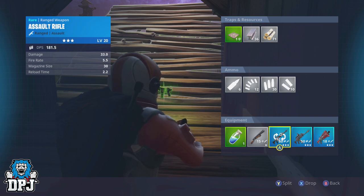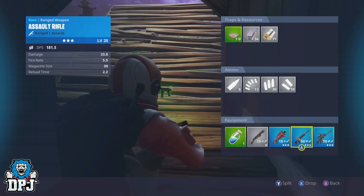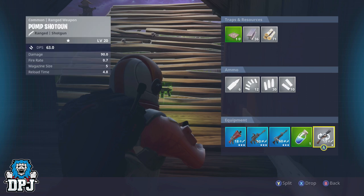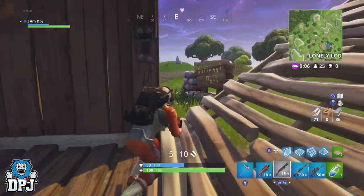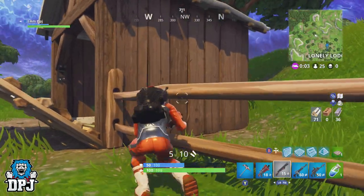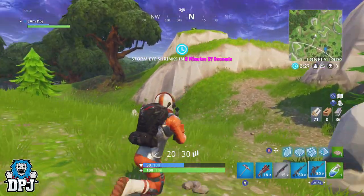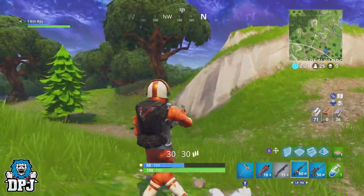I know many great players who arrange their inventories in the exact same order every game. The exact order is down to you — just set it up so you remember it. As long as your weapons are together and shields and potions are also together, you should be fine. The last thing you want is to switch to a shield in a panic because you don't know where things are. A lot of people slot shotguns first, so if you have two, keep them together to get off two quick shots while swapping. Put an auto rifle or hand cannon in the third slot to quickly take out downed opponents.